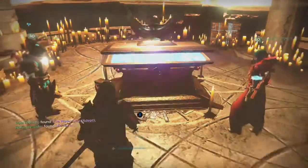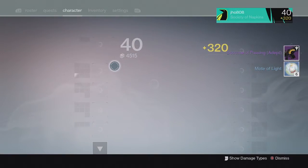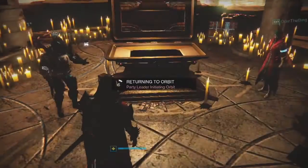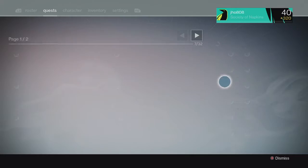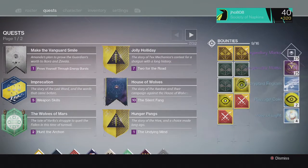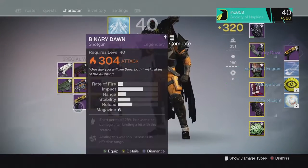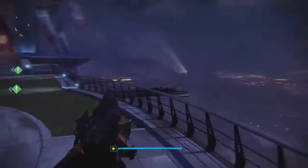Heading into my next character on my hunter, from the lighthouse chest we ended up getting a Doctrine of Passing auto rifle and six motes of light. My Doctrine of Passing came in at 318, pretty high, and it had Rodeo on it — not as good as Counterbalance. Counterbalance is better just because it gets rid of the side-to-side sway when you aim down sight and shoot your auto rifle.